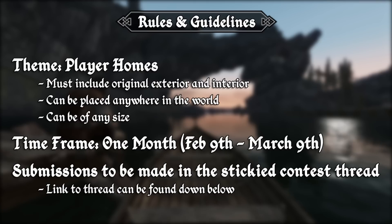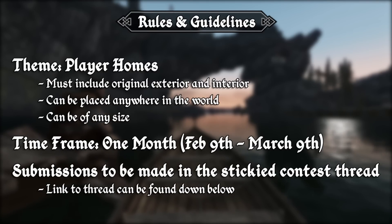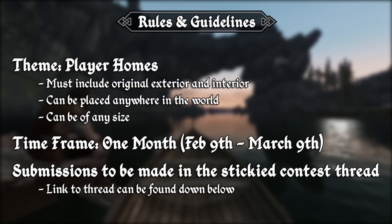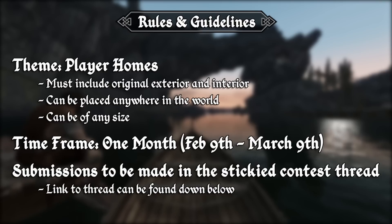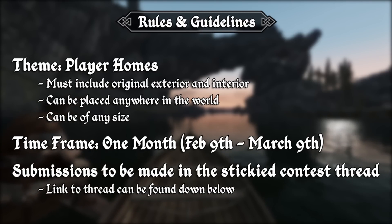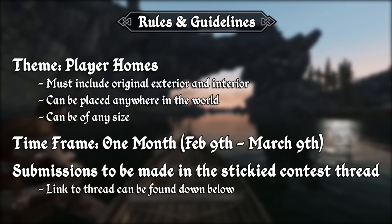There are also a few minor rules in regards to the theme. The home must include an original exterior and interior. It can also be placed anywhere in the world, and finally it can be of any size — so it could be a huge mansion or a magical pouch that summons a portable home.